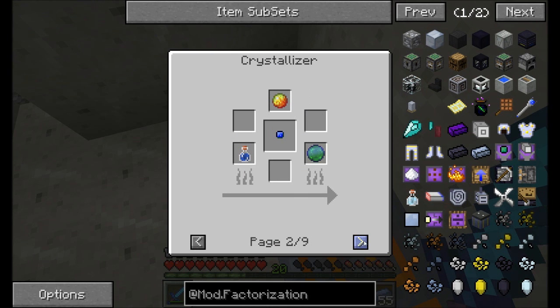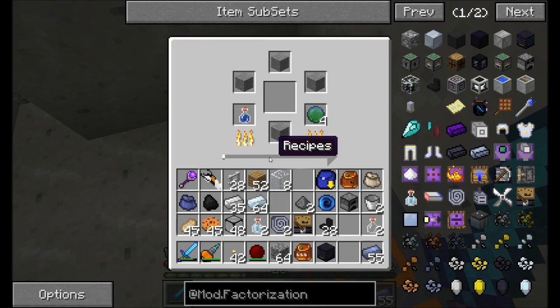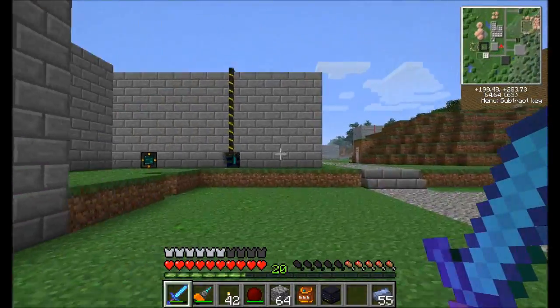You can use the crystallizer to make all kinds of neat stuff — you can make a heat hole, which I'll probably show you guys at some point. You can also use it to make a slime ball with lime dye and milk. And you can of course use the tripling effect for the different metals and stuff like that. Awesome. So we'll have to wait a little while for this thing to process, but no worries — I'll be back in just a flash.